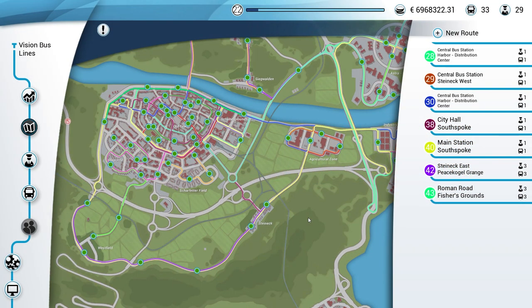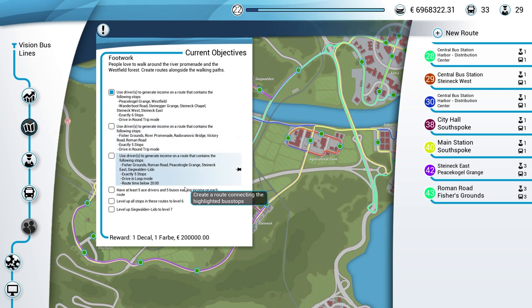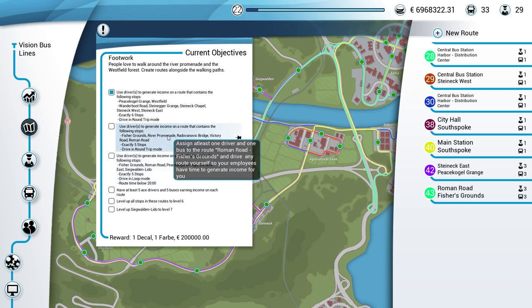What's going on everybody, welcome back to some more Bus Sim 18. Last time we got this route created and driven, so we got our bus driver and bus assigned to that route. Now when we do our next route it will get that checked off for us.